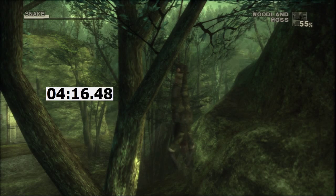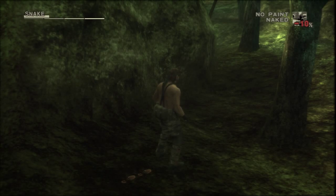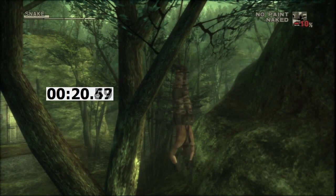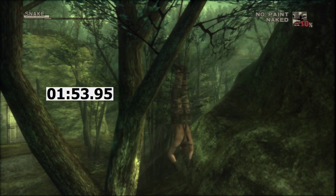Five minutes and 42 seconds — that's how long it takes to fully drain stamina while wearing a uniform in the snare. Now let's see how long it takes to bring it down to zero without wearing a uniform. Notice it starts sooner: 2 minutes and 51 seconds — a little over half the time it took before.